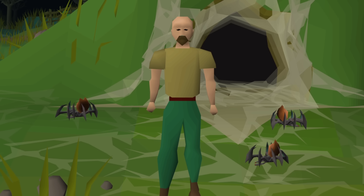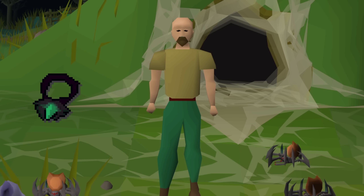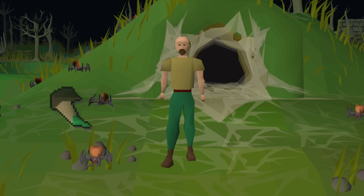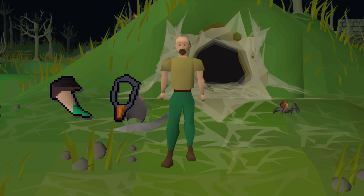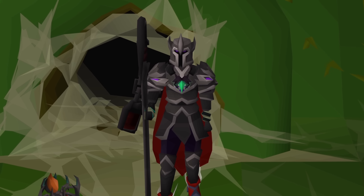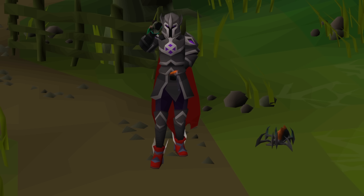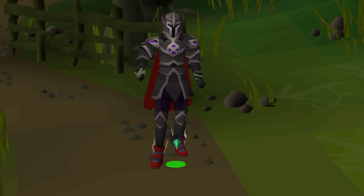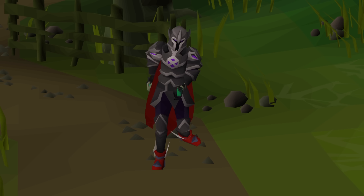Last but certainly not least, we have the Amulet of Rancor. This is the new best-in-slot amulet for melee. An untradeable Araxite fang drop from the boss must be combined with an Amulet of Torture to create this amulet, and the combination process requires 86 Crafting. The Amulet of Rancor itself is tradeable, so effectively you only need the Crafting level to make the fang drop profitable if you're a main. Plus, it's worth making the amulet yourself just to see the sickest animation I've ever seen while crafting it — look at that, it's so cool.